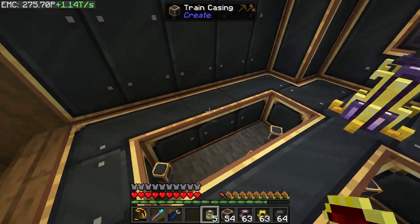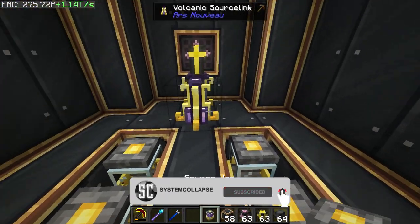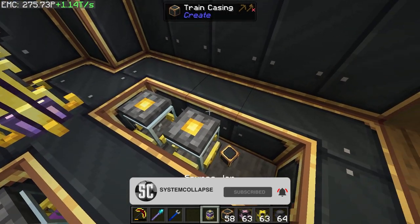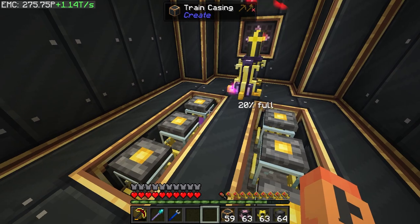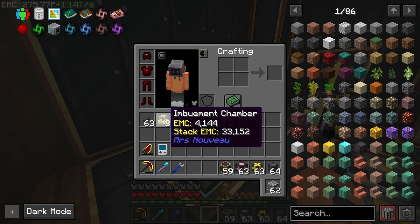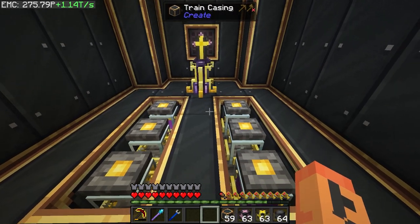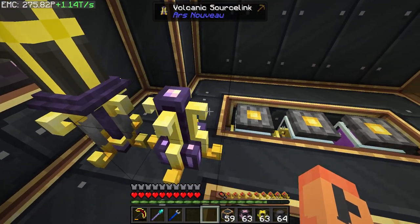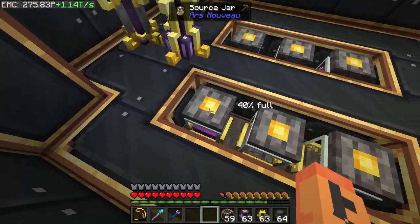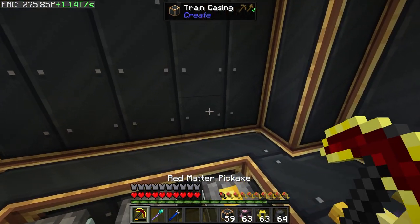I want this fuel relatively close to where we're going to set up the source jars, and close to where we're setting up the imbuement chambers, because they need to be within range to move the power into them to make them work faster. Also, this fuel here — every one that burns is enough to fill up one of these to 50%, so it's really efficient.